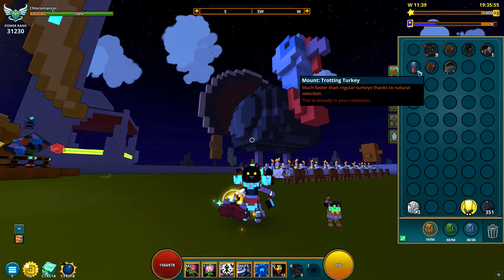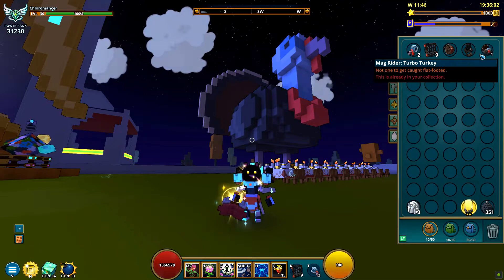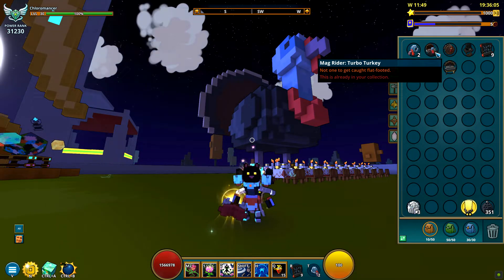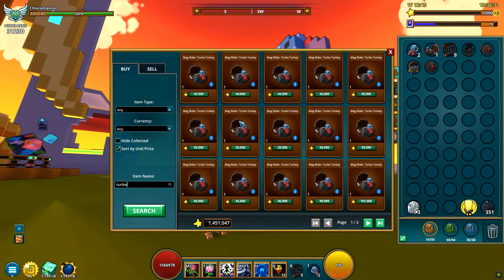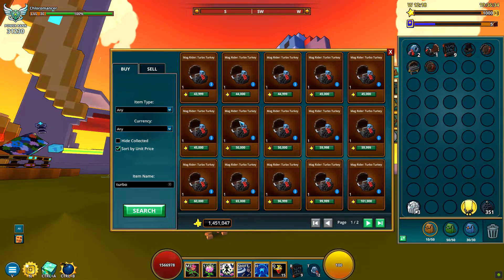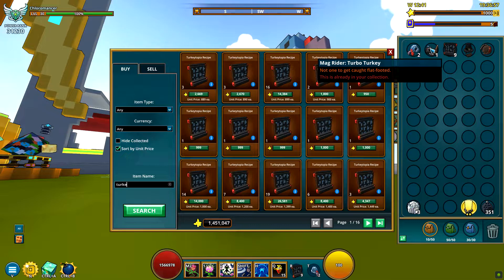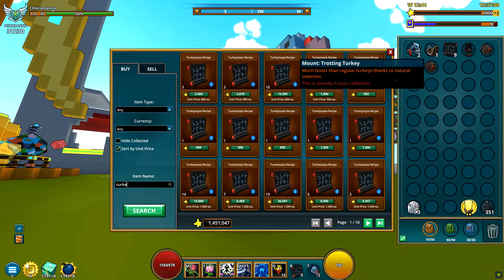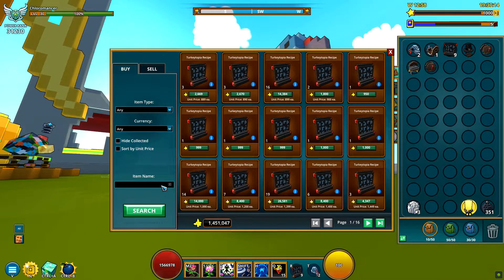So from a hundred Turkey Stuffin' Boxes, we got two Trotting Turkey mounts and one Turbo Turkey mug rider. Also nine recipes and four hats. Is this good? No, it's not. We can sell this one for about 55,000 flux — it's okayish. I can sell recipes for about 1,000 flux each, so I could get back around 100,000 flux. But I'll most likely keep them for the giveaway. Was I right? Yep. I see no point in opening these adventure boxes — like most adventure boxes. If you only know your luck is blessed by Jesus himself, then go for it. But no, it's not worth it.